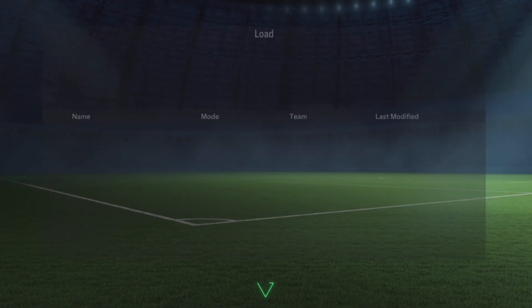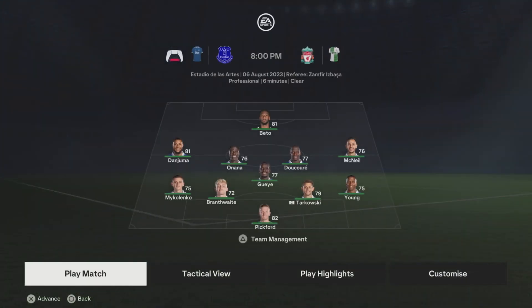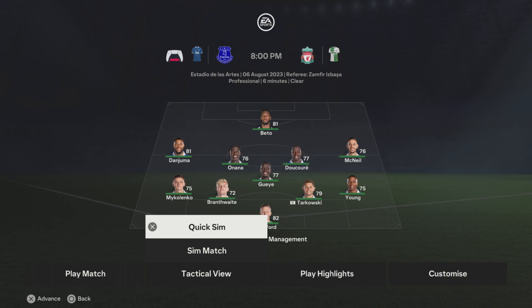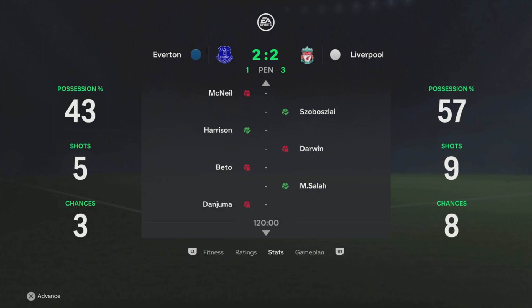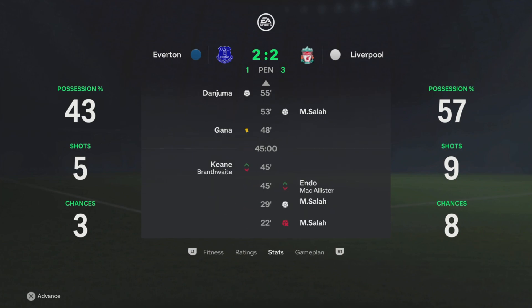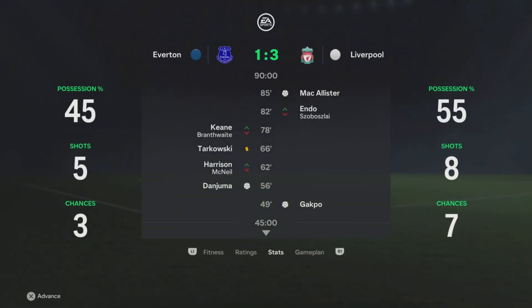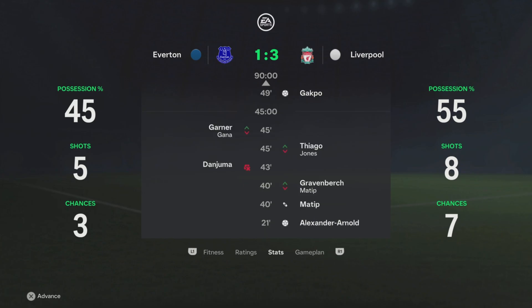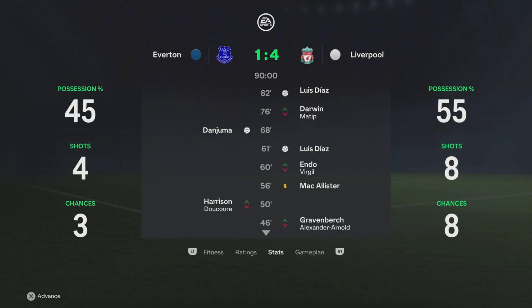Everton would have to win pretty much every game from now on — very unlikely. Next match: Everton lose on penalties, so brutal. It was 2-2 with Beto and Danjuma scoring, Mo Salah had a brace, then Liverpool win on pens — Liverpool 5-0 in the series. The next match Liverpool win again: McAllister, Gakpo, and Alexander-Arnold score, then Luis Diaz gets a hat-trick and Mo Salah scores one — 4-1.